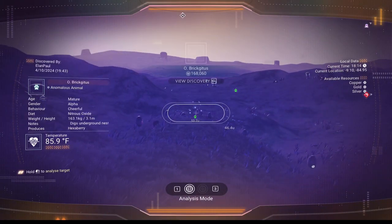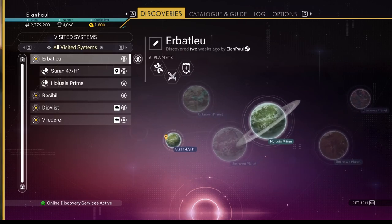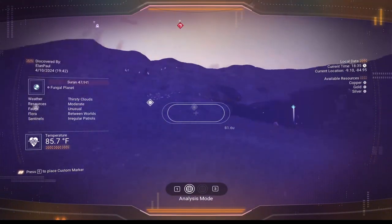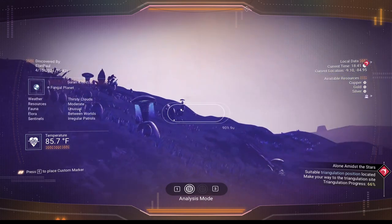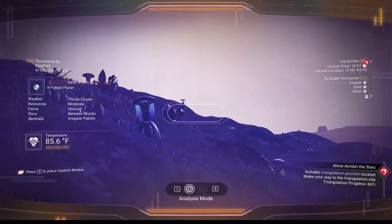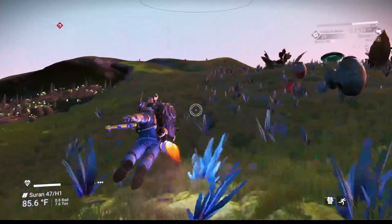Found an anomalous animal — one of one — that's a quick bonus of 250 nanites. It's a nice looking planet with irregular patrols, unusual resources, moderate and thirsty clouds. There's a gold deposit here but we already have plenty of gold, so we're not going to worry about that.